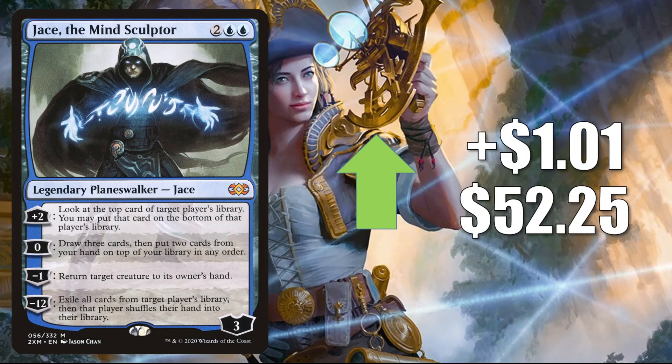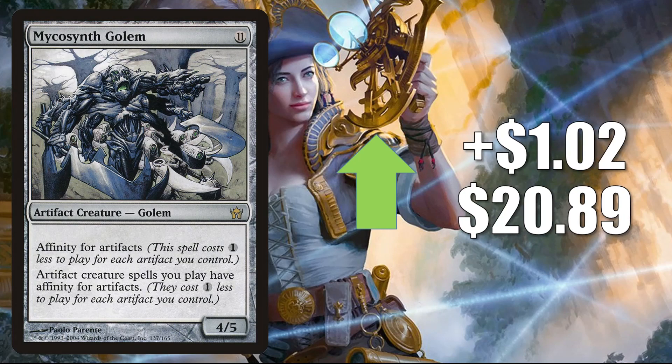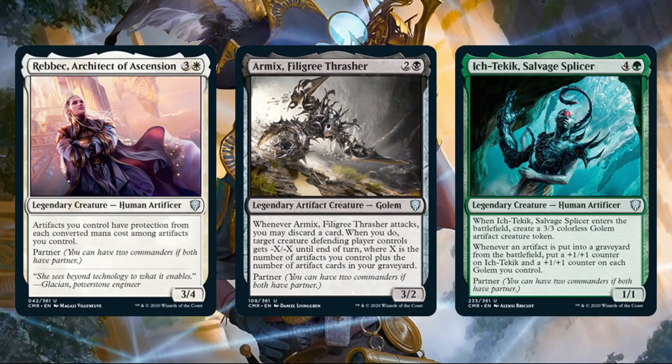Jace the Mind Sculptor from Double Masters is up $1.01 to $52.25. Mycosynth Golem goes up $1.02 to $20.89. This was reprinted recently in the list, but this copy from Fifth Dawn is still going up in value. It does see some Commander play, but it could also be getting a push from some new Commander Legends cards — the ones I'm thinking about are Rebec Architect of Ascension, Armix Filigree Thrasher, and Ich-Tekik Salvage Splicer.